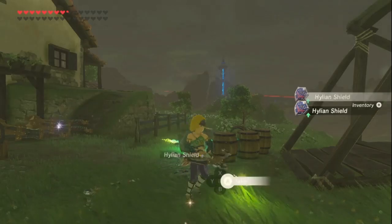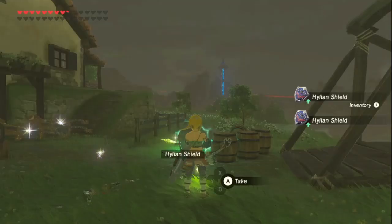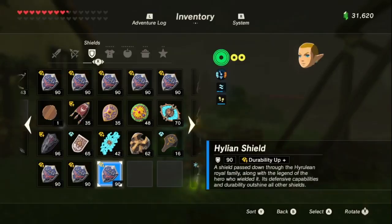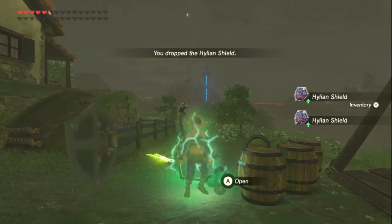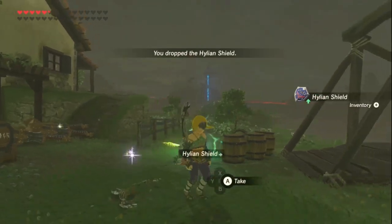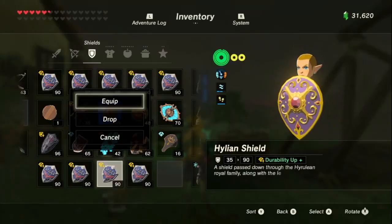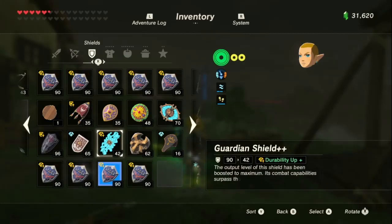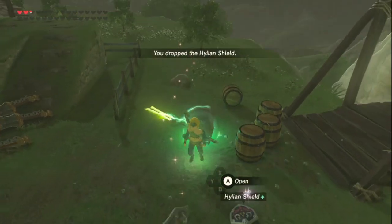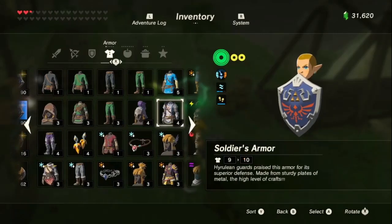As you can see it hasn't been damaged — this one has been damaged because it's not sparkling. But now it is. If you want to straight duplicate it, just equip a different shield and walk into a self-made shock trap. And that is shield duplication.